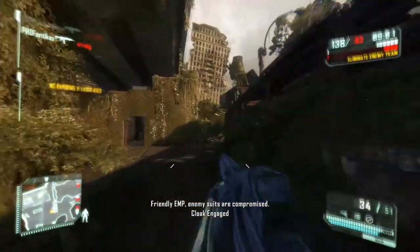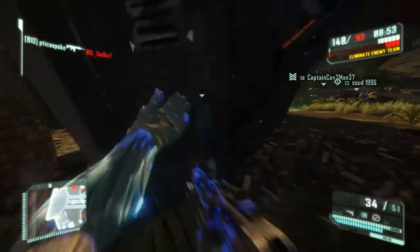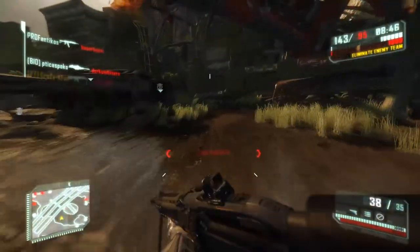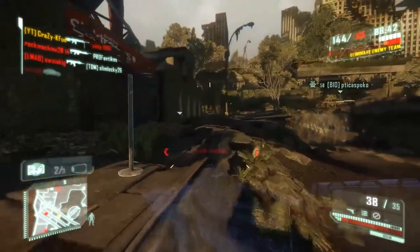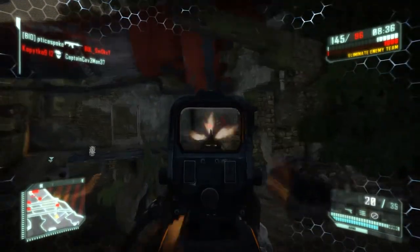I tried the assault scope but I found the recoil was just bouncing all over the place with it — even with the muzzle brake and aim enhance. I found it easier to get enemies at longer range with the red dot than with the assault scope. So for me, I would just stick with the red dot. The iron sights are perfectly usable to start with, but once you get the red dot, stick it on because you can be a lot more precise.